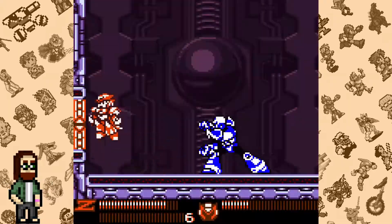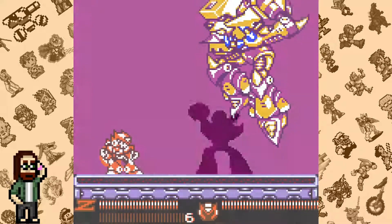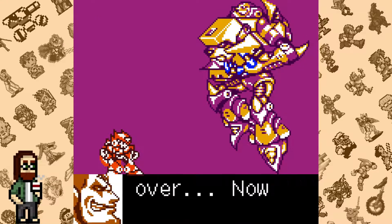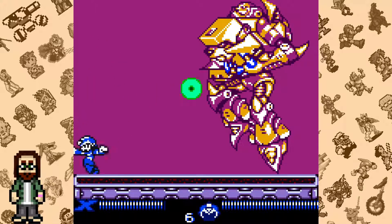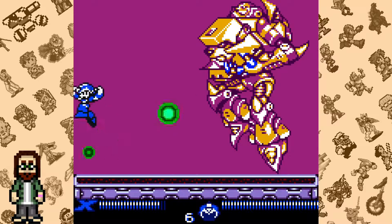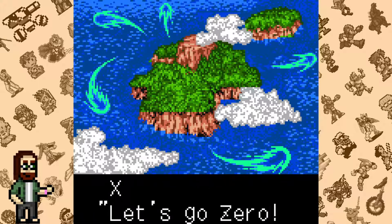So X and Zero have to duke it out in one last battle against Sigma — or two last battles, actually. The first is just his X2 form again, but the second is a whole new battle just for this game. It's kind of a puzzle battle that's a bit annoying, but the ability to switch between X and Zero at a moment's notice is used to great effect here. After beating Sigma, players get the true ending where the Soul Racer incident comes to an end, Reploids get their souls back, and X and Zero return to the Maverick Hunter base.